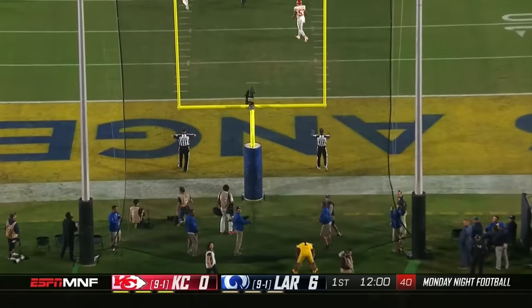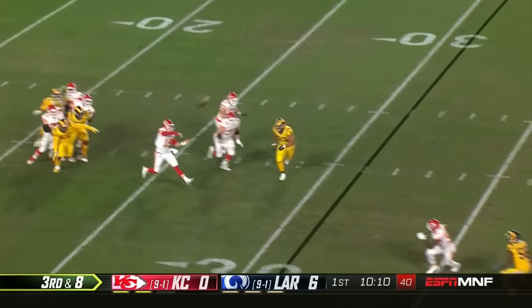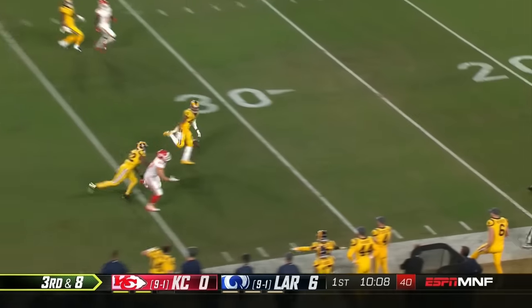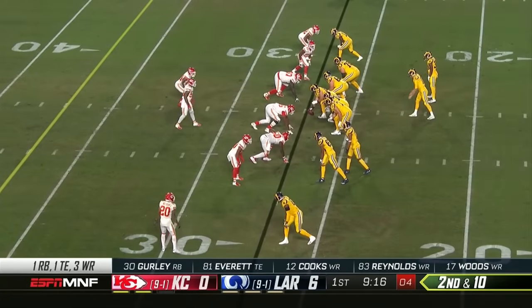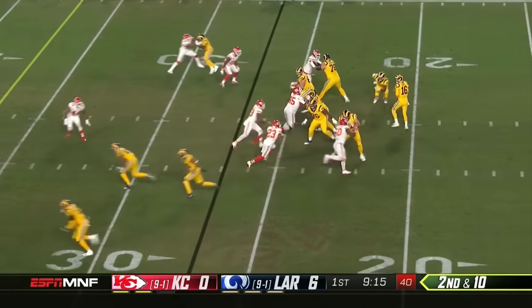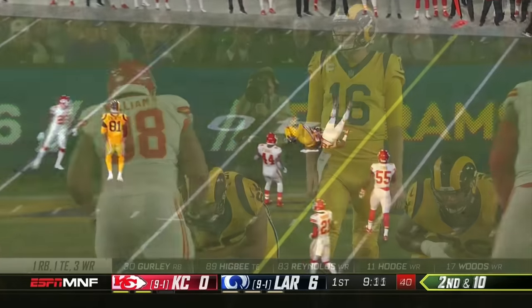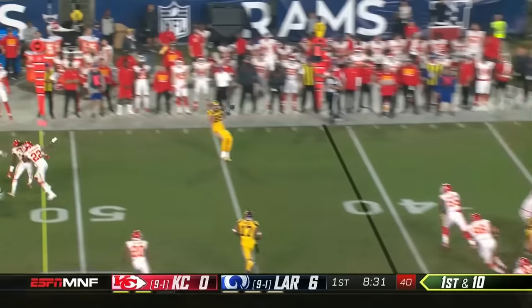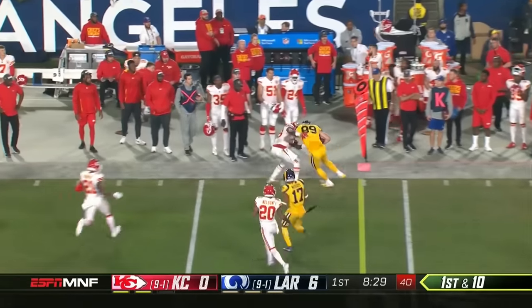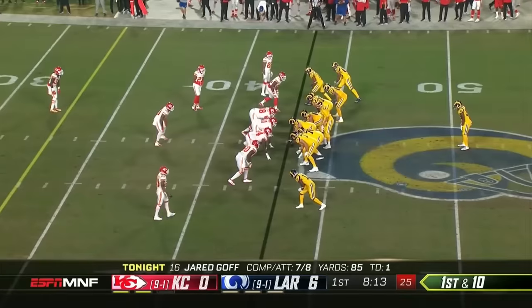Extra point is no good. Third and eight — Mahomes, there's that arm strength — and off the hands of Travis Kelsey. Second and ten, a little bit of pressure in his face but Goff gets it complete. Goff quickly gets it to Higby, who lowers the shoulder and has another Rams first down.